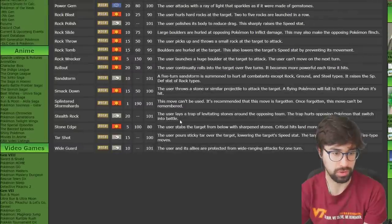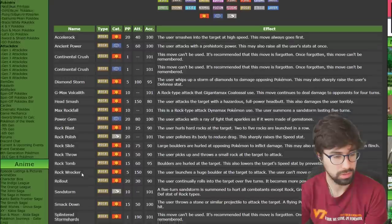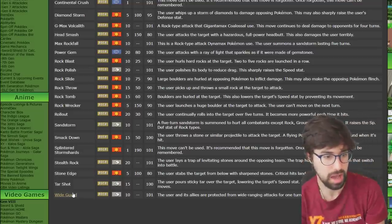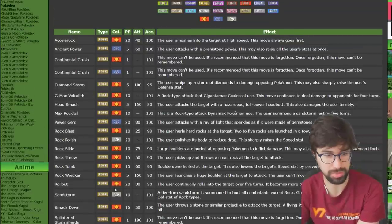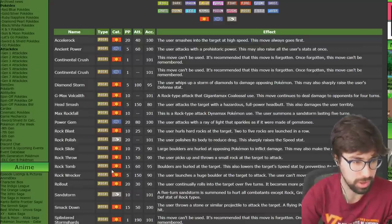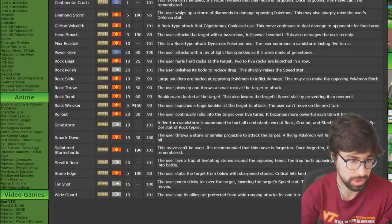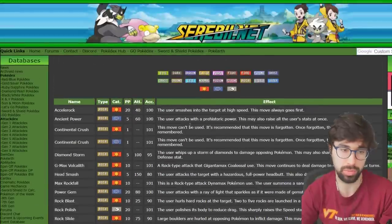Rock moves are next — thankfully very short. For support: Rock Polish, Sandstorm, Stealth Rock, Tar Shot, and Wide Guard. Wide Guard is probably the answer. Stealth Rock isn't used in doubles, Sandstorm isn't great, and Tar Shot is cool but not super impactful. For offensive moves, there are powerful options like Head Smash (150 base power) and Rock Wrecker, but the clear answer is Rock Slide — it hits both targets with a 30% flinch chance each. That's one of the most broken moves of all time.